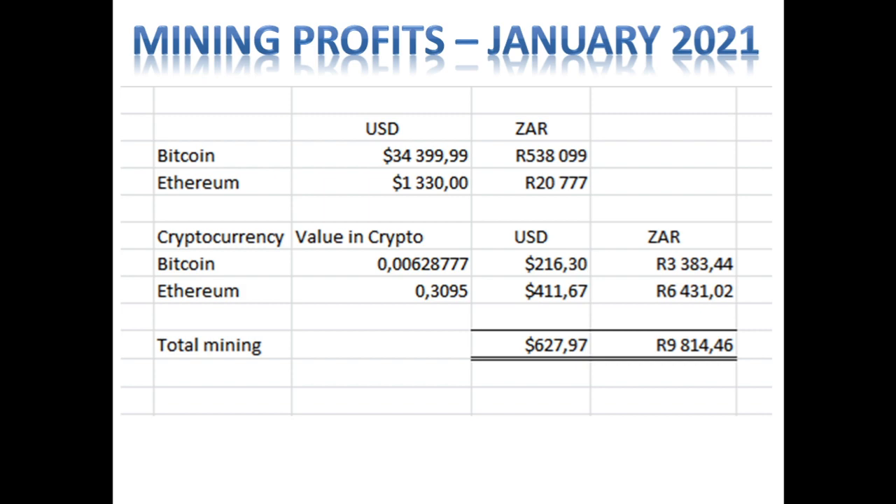We will be keeping both mining servers mining Ethereum at 245 megahash for the month of February 2021 to see what our mining profits are. Now let's get into the cost of our electricity for these mining rigs.